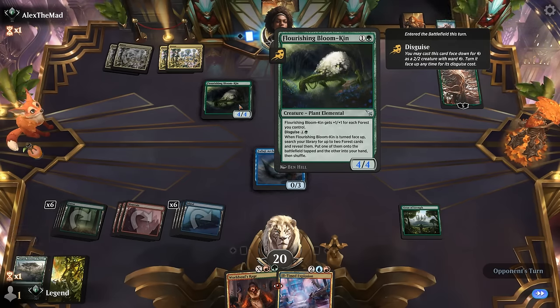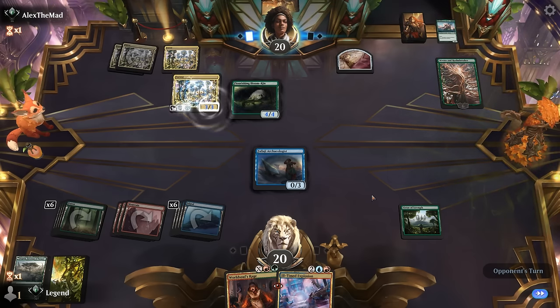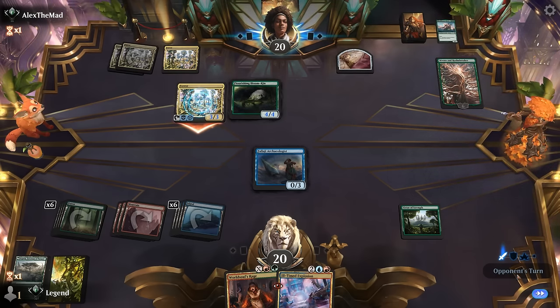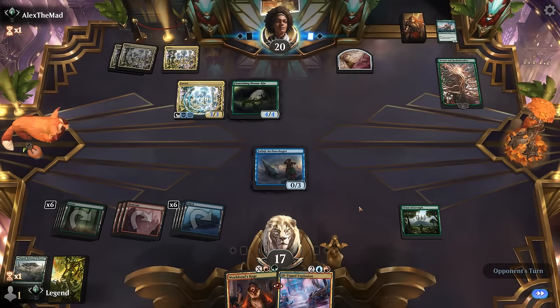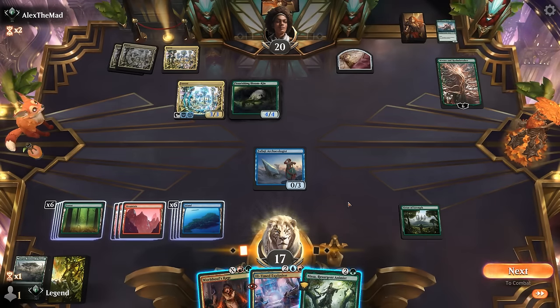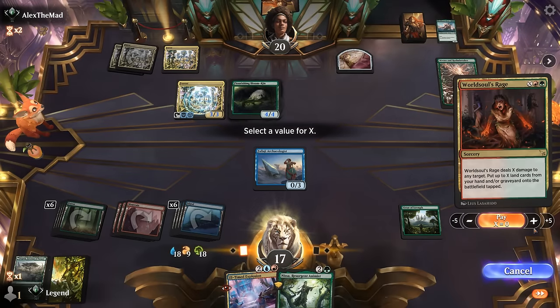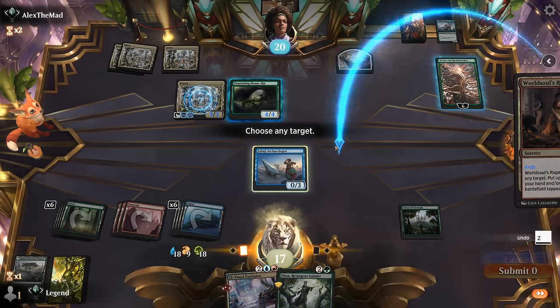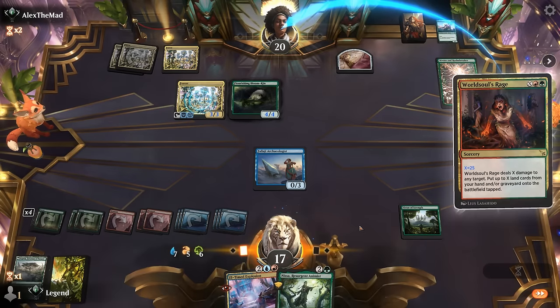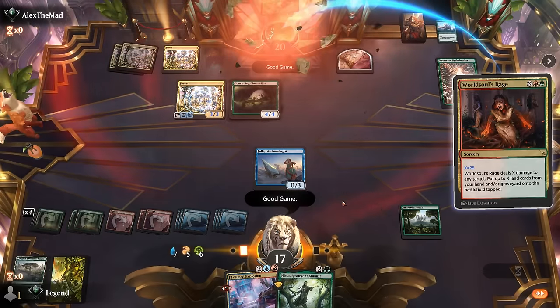Opponent has a Bloomkin 4/4 and one card left in hand. They animate a forest — doesn't look like they have Boseiju. We get to untap, double tap to float all our mana, point at 20 and Rage for 25. That should be more than enough. GGs — on to the next one.